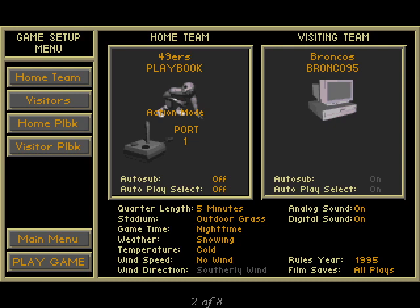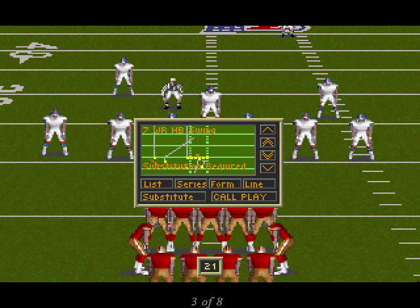The action mode is where the player actually gets to be part of the action. The player still calls the plays and subs players, but now when the ball is hiked, the player controls the ball carrier. Plays are called using the play menu, which brings up a list of the plays in each team's playbook. The player cycles through each play using either a list of the play names, or by cycling through each individual play's diagram.